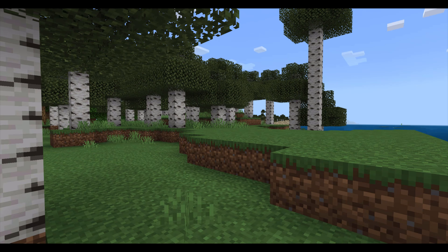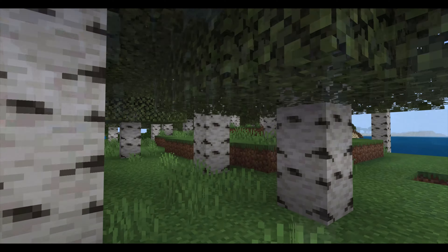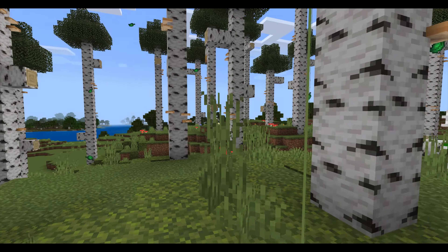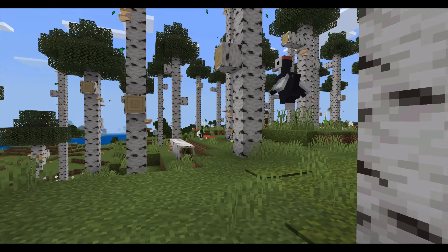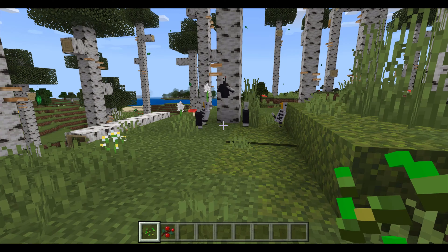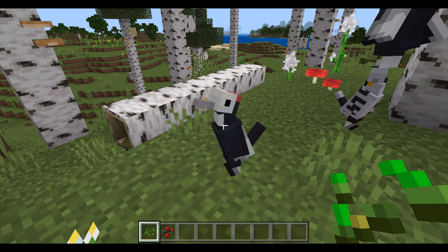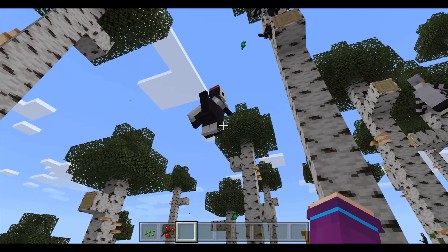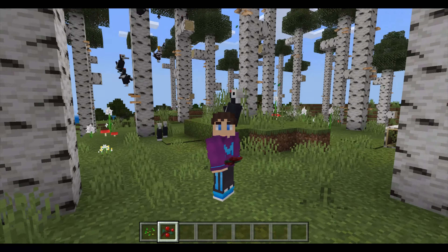Here's what walking around a birch forest sounds like now, and here's what walking around the new birch forest sounds like. Having this mob in the birch forest adds a lot more ambient sound, which makes the biome feel more alive. You can also tame woodpeckers with any kind of seed, as well as sweet berries, since that is what woodpeckers eat in real life. Once you have tamed a woodpecker, they will follow you around wherever you go, and if you stand close enough to your tamed woodpecker, it actually rides on your shoulder, just like a parrot does.